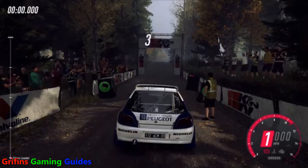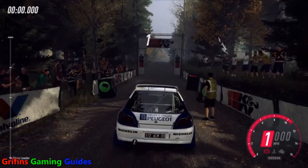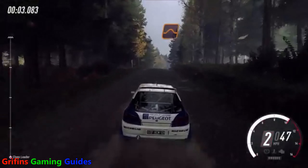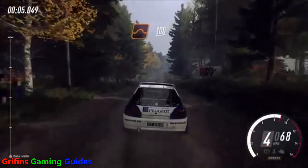Let's get this one done as easily as possible. From the main menu, press R1 or RT until you reach the free playtime. Select Custom, followed by Create Championship, and choose Finland as the rally.